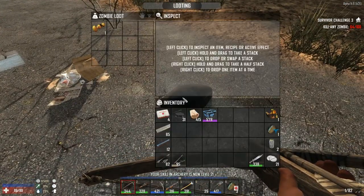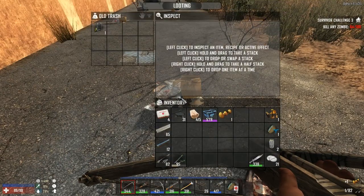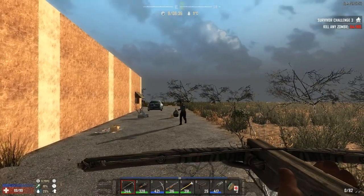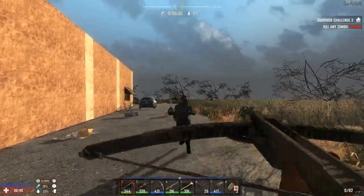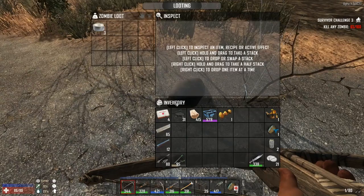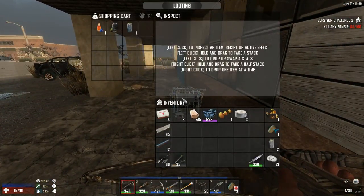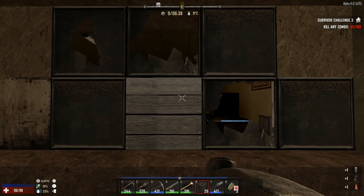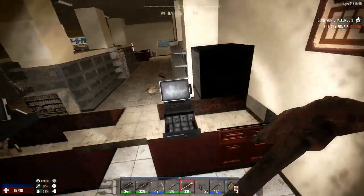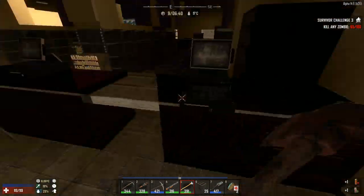We found a zombie which is good because we want to complete the survival challenge quest. Look at that - 587 shopping basket! As soon as we find a book on how to make a minibike that will come in handy. Another zombie down - and what is that? Duct tape, yes! Okay let's go in.